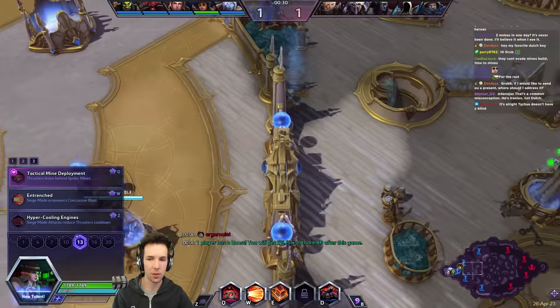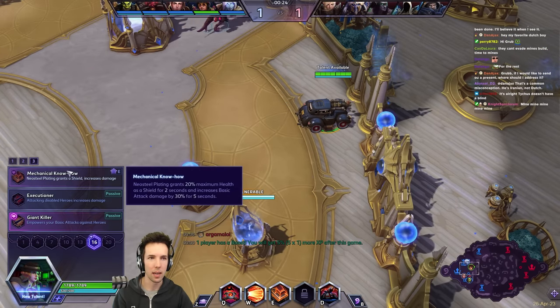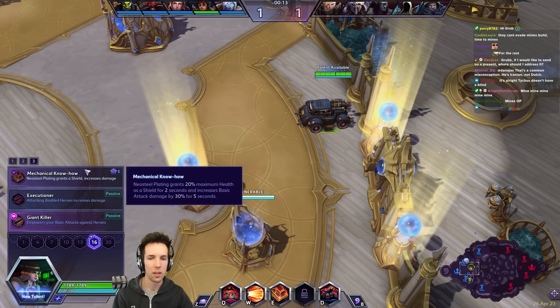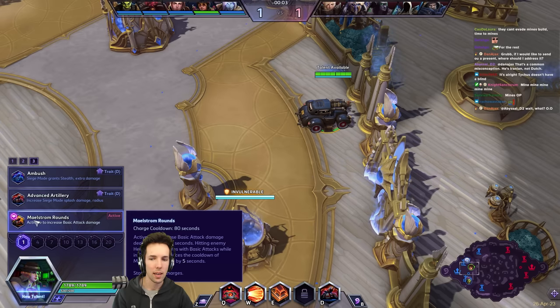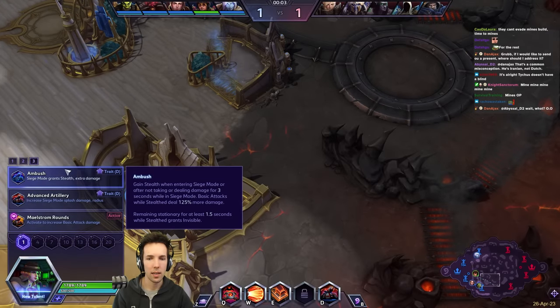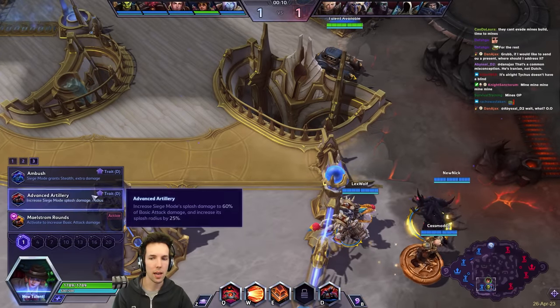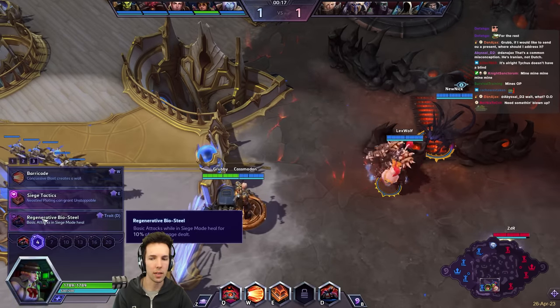So we have Pulse Detonation Core, Tactical Mine Deployment — probably Mechanical Know-How to be a little bit safer. We have a decent amount of slows, could do Executioner or Giant Killer. I'll say Mechanical Know-How, then Shrapnel Mines. At level one I'll do splash and lifesteal — they can kind of self-sustain — but I can also see Ambush as an option.